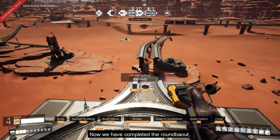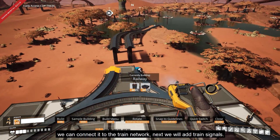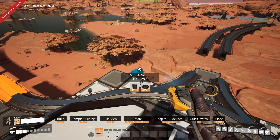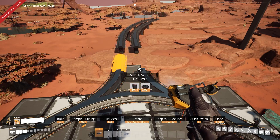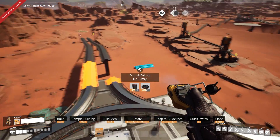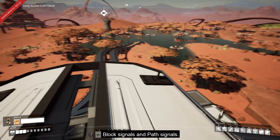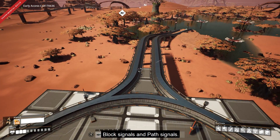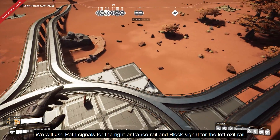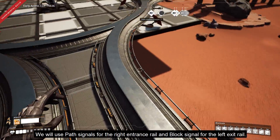Now we have completed the roundabout and we can connect it to the train network. Next we will add train signals. In update 5 we have two types of signals: block signals and path signals. We will use path signals for the right entrance rail and block signals for the left exit rail.